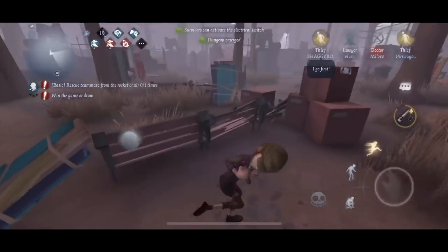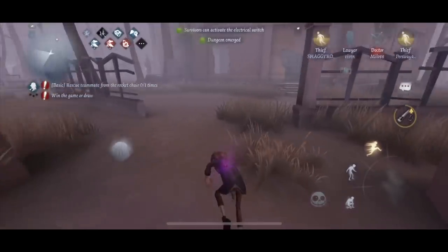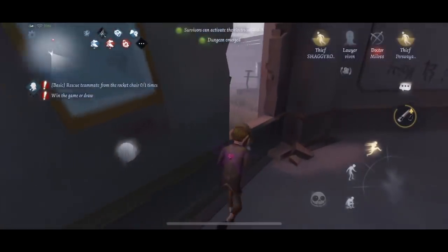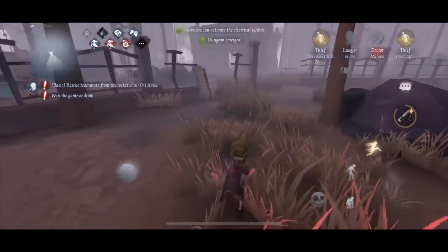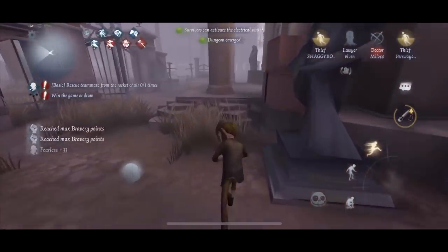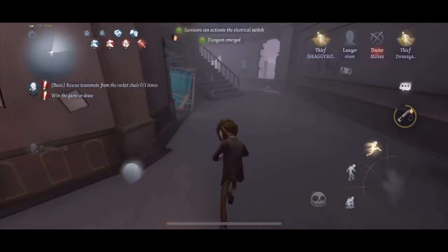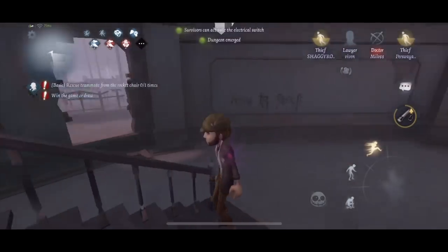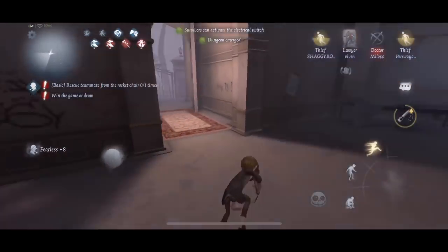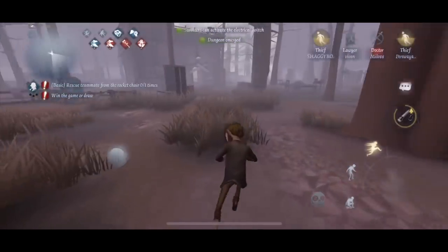A lot of people are learning the importance of early game, but the problem is if you spend early game repositioning yourself the entire game then you're not decoding. You need to feel comfortable with the closest cipher machine next to you and have confidence in your ability to kite in that area. You can see how the hunter is not following me into this mansion — that's because it's too advantageous for survivors.